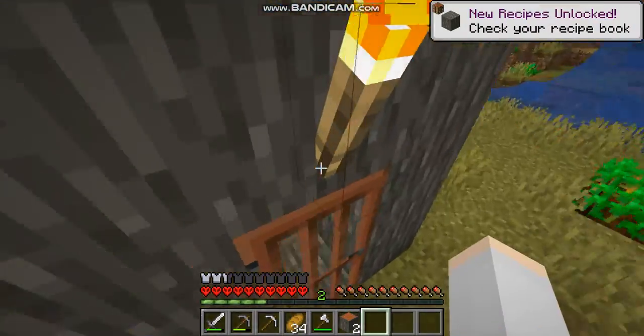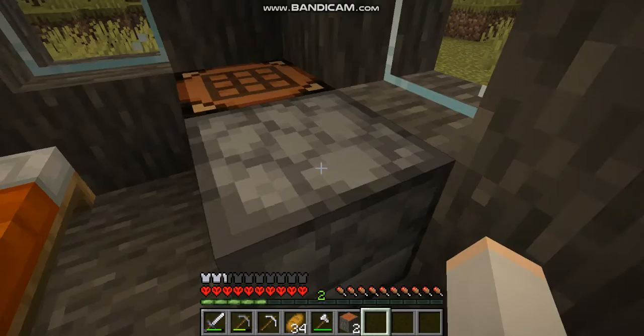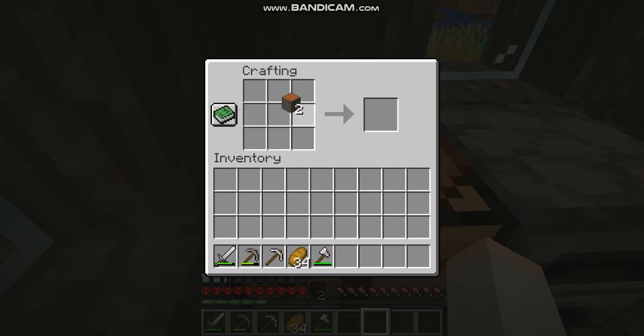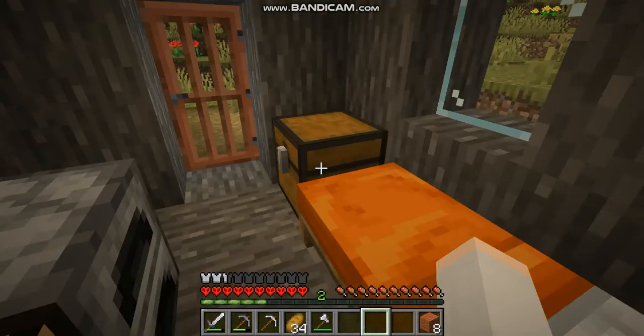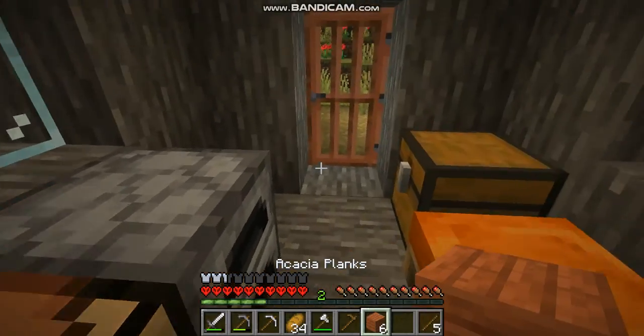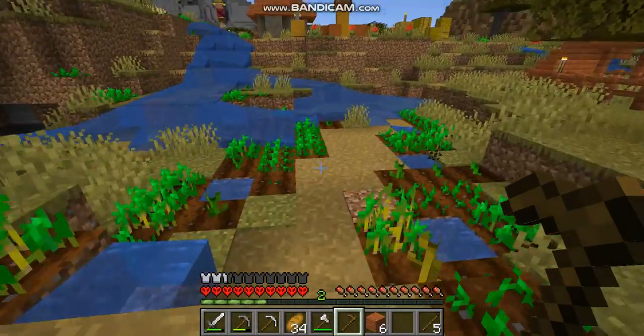I just melted all our iron, which is good. Let's make this into logs and make our wooden hoe, because who needs anything else. I'm kind of new to the crafting recipes still, but yep, that's how you make it. Just wanted to make sure because I'm still new.